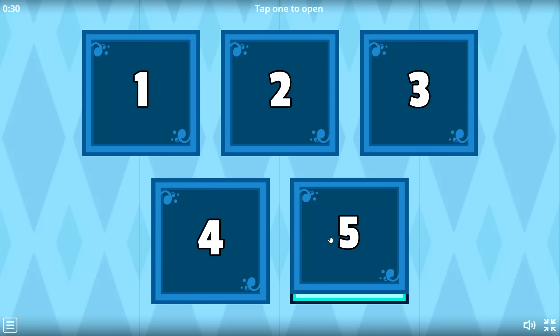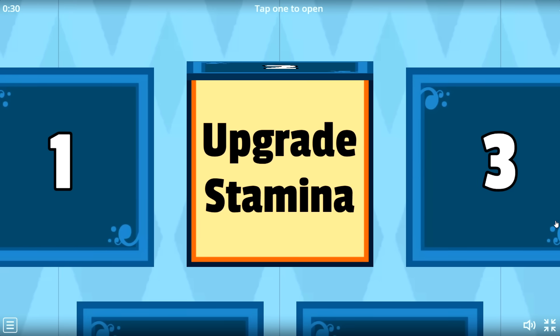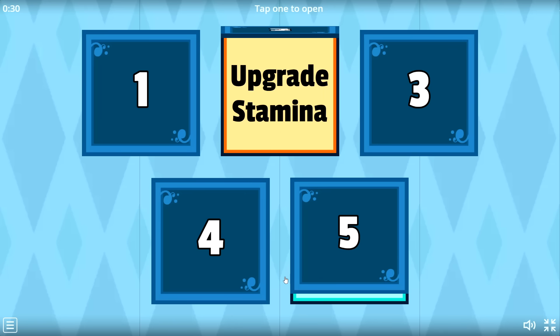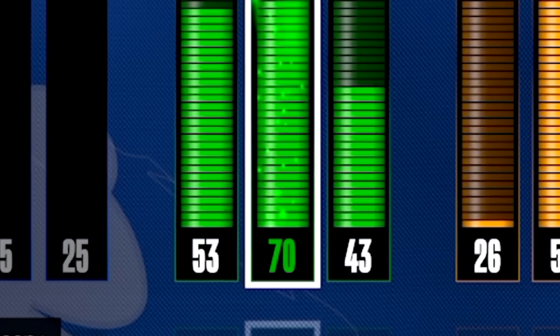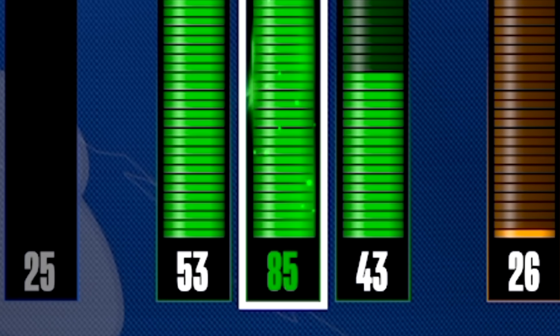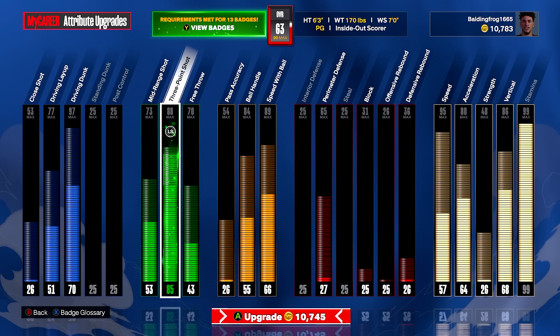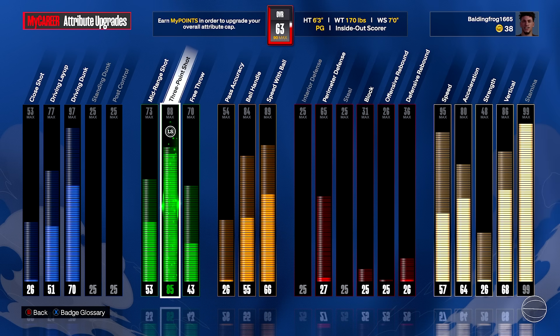Let's pick box number two — please upgrade stamina. Man, I already upgraded this to a 99. Let's select box number five: upgrade three point. I'll take that. So now we get to max out our three point shot, but sadly we only have 10,000 VC. I'm just going to upgrade this until we can't anymore, and we can bring this up to an 85 three point rating, which is really good. Knowing I've only spent $1.99 on this build, let's throw in a good jump shot and play another game.